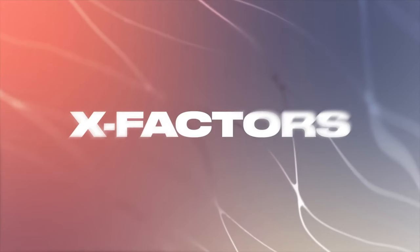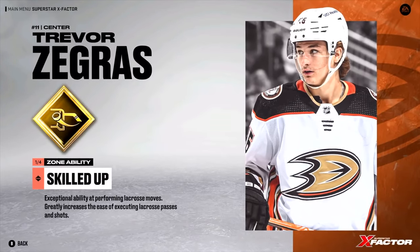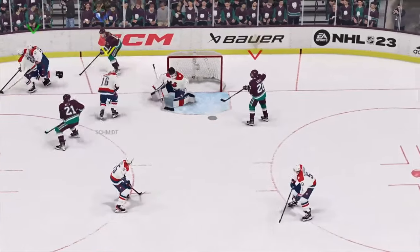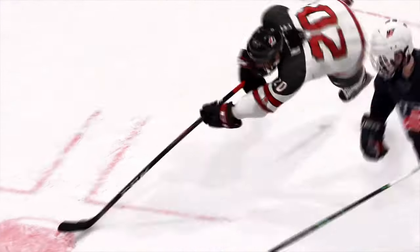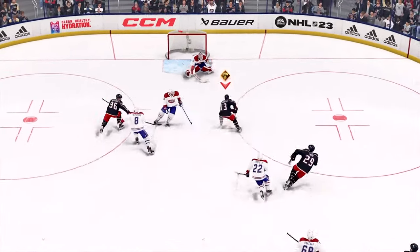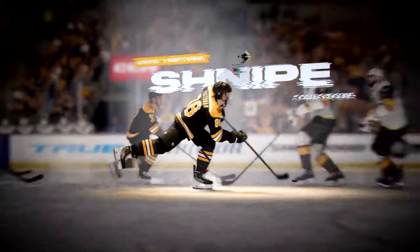X-Factors are our most significant in-game abilities, and this year we've added a pair of new ones and updated the existing suite. The two new X-Factors are Trevor Zegras' Skilled Up, which lets you recreate his viral flip pass over the net, and Sarah Nurse's Relentless, which increases your ability to shoot and pass while off balance. We've also been working on retaining and balancing the existing abilities and improving the underutilized ones.